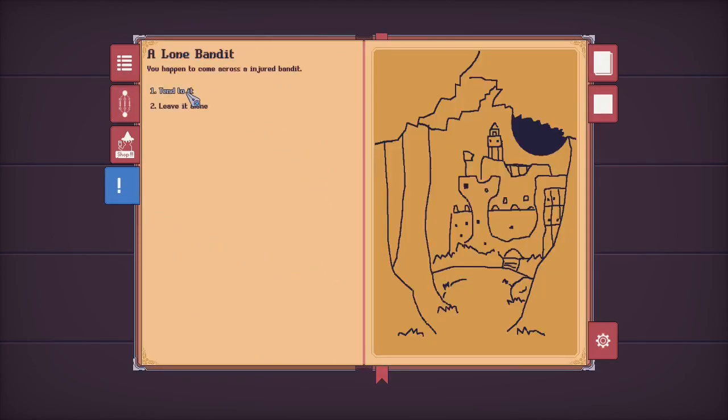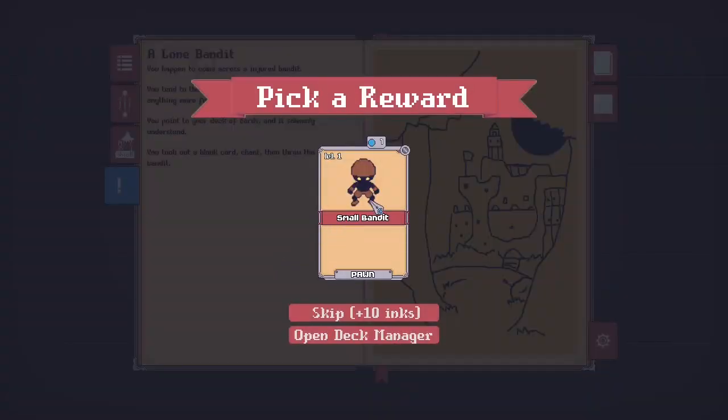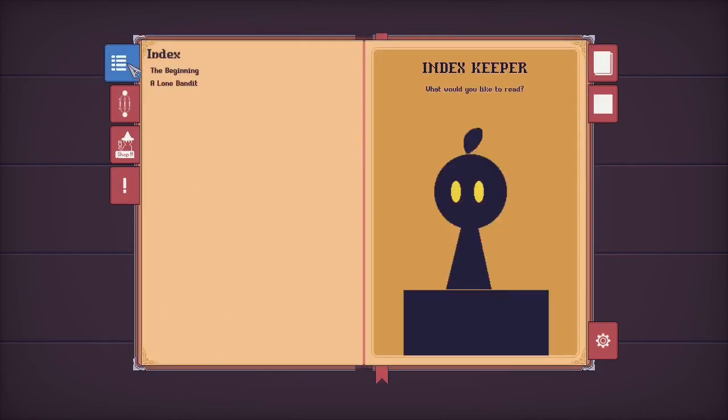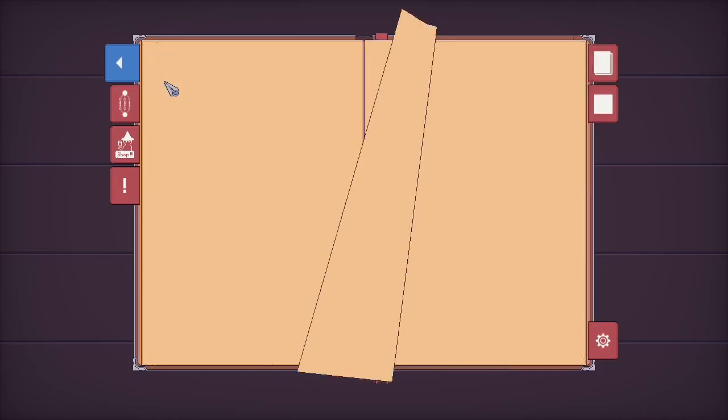So how am I going to achieve delivering a unique narrative experience? I mentioned the random events a while back in my previous devlog. They will act as the base of what's to come. Currently, random events are like small self-contained stories that the player can engage with during their run to gain some kind of reward. What I want to do is further extend the random event system so it's not as self-contained as it is now.